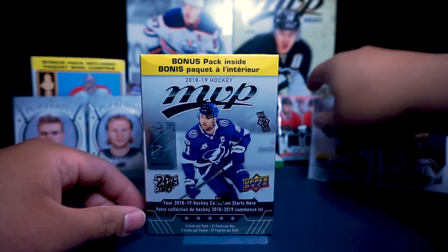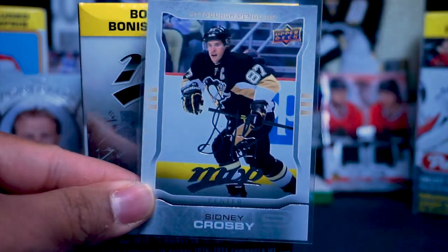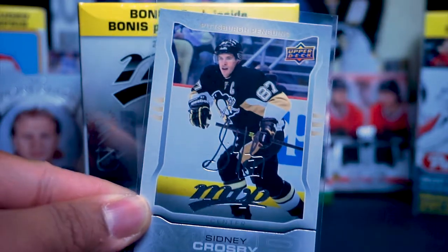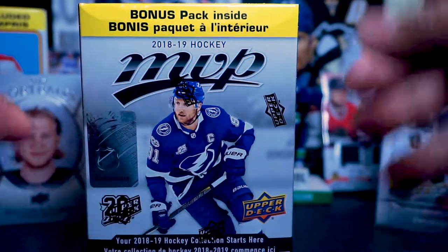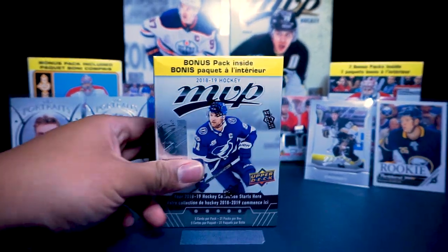Here's an example of a silver script of Sidney Crosby — as you can tell, the signature is in silver, it looks pretty cool. But the newer ones, since this one is 2014-2015, the newer ones this year are going to look a little different, and we're going to see how they look when we open up the box in a few seconds.